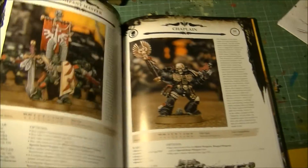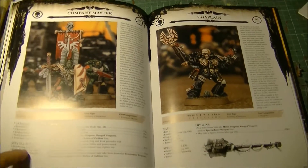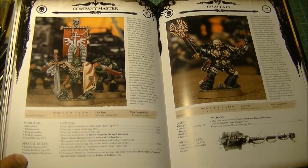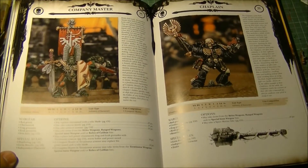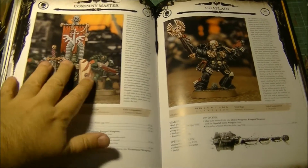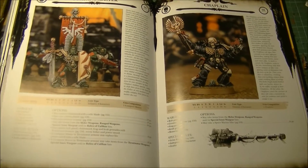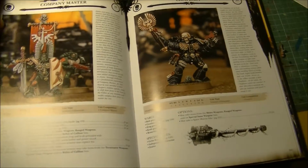Moving on — this is just a first preview. We have the Company Master, who also has the Deathwing special rule. The Company Master can take Terminator Armor too, but cannot take a bike. The Company Master with a bike is Sammael. I'm not sure who else can take Terminator Armor, since it should be only one Terminator Company Master. The Company Master costs 90 points and does the same role as in Space Marines — he's a 3-wound guy that can be quite good in close combat.